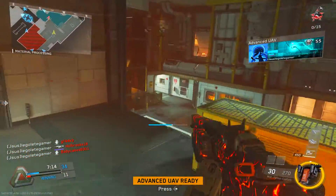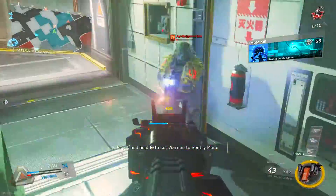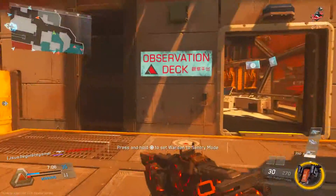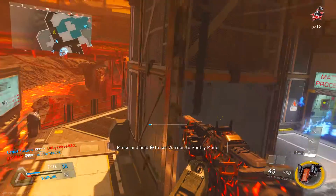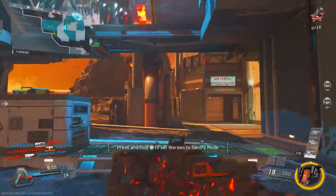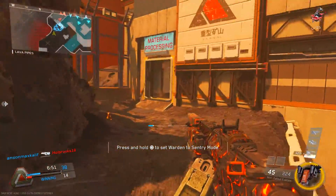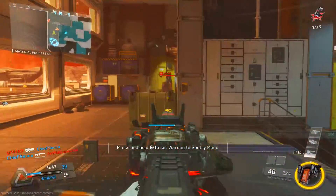The next attachment is Extended Mags. I'm not using Dexterity as a perk — normally I would use it for faster reloads, but here I recommend Extended Mags because when you're shooting multiple people you don't want to run out of ammo or be reloading mid-gunfight. Extended Mags will always give you enough ammunition.